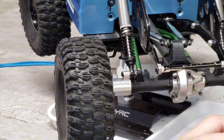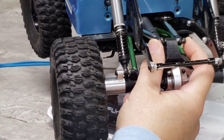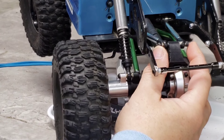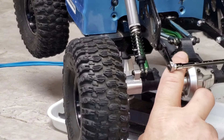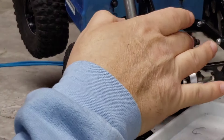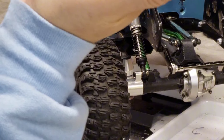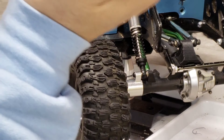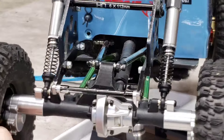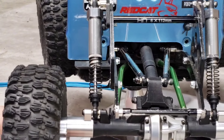It bolts straight on — I didn't have to modify anything. It is a 3D printed part, so some people may need to do a little work to get it to fit, but mine bolted straight to my axle housing with no problem. I run stock links on the top and haven't found a need to swap them out. It gives you a longer screw and there are different mounting points — three of them. Ryan Short recommended going with the top mount, so that's what I went with. Snap of fingers, the front end of the truck quit coming up.